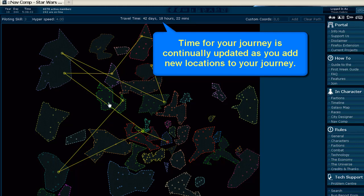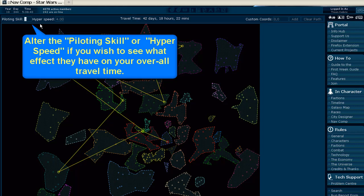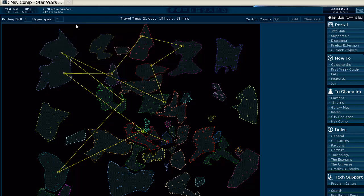It also shows you where you want to go. You can also, during this, change your piloting skill. Let's say it's 5 — you put in 5 and automatically you can see the travel time is now going down to 37 days. And if we change the hyperspeed, let's say we're now into a 7, you can see it keeps adjusting so that it gives you a fair idea of your travel time. And if you drop your pilot skill down to 2, it moves it back out.